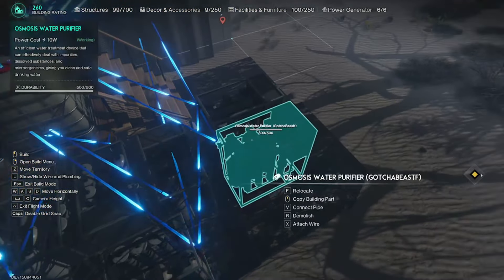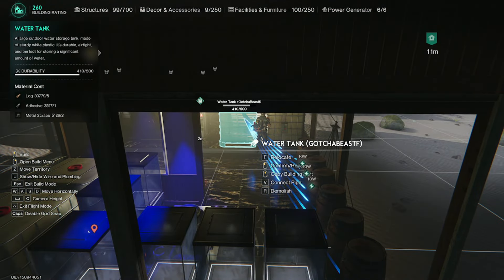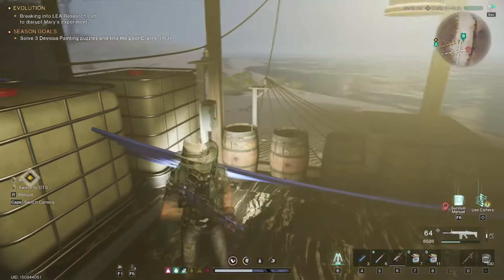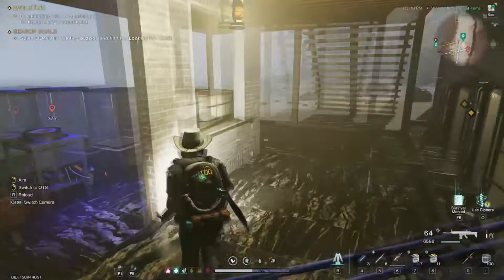Here is the setup again: osmosis purifiers here — we have two per storage container. There are four primary storage containers. Once that top one empties out of seawater, I'm actually going to be deleting it just so I can enjoy the aesthetics over there. I'm not sure if I'm going to build any defenses for it.